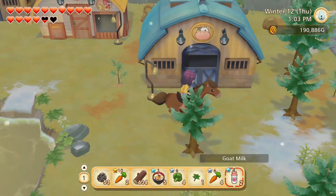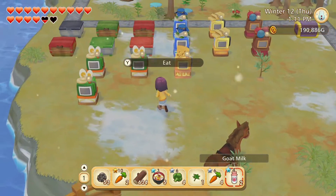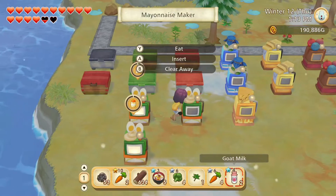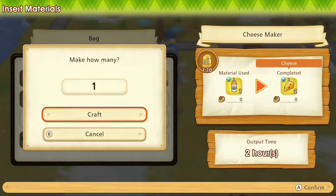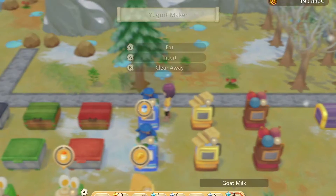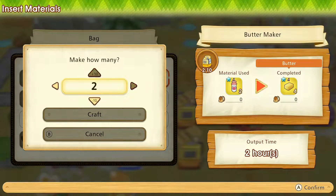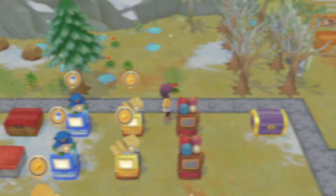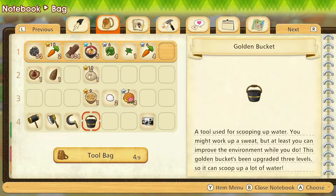Eventually I'm gonna get level eight mining. I do want to go to the mine today — let me just handle all this stuff first. Buffalo milk goes in here, cow milk goes in here. I should get another — well no, I already have a five-star cow, so I should be working on getting my five-star goat. Oh my gosh, that's a lot of yarn! I have some white rabbit fur too.